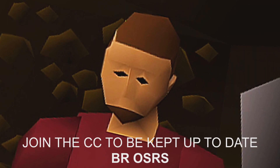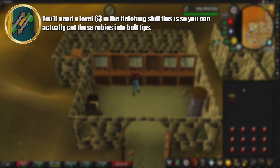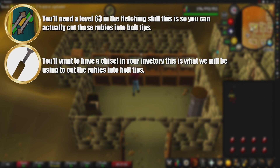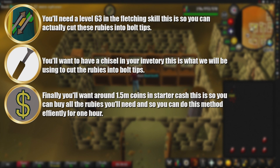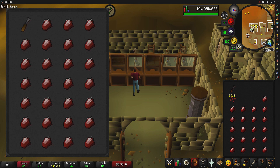The requirements are fairly simple: you need level 63 in the Fletching skill to cut rubies into bolt tips, you'll want a chisel in your inventory, and you'll need around 1.5 million GP in starter cash to do this method efficiently for one hour. As we're bank standing, I don't have a gear setup. My inventory has a chisel and the rest is filled with rubies. For this video I'll keep the bolt tips in my inventory so they don't mix with ones in my bank — we are currently in Nardah.